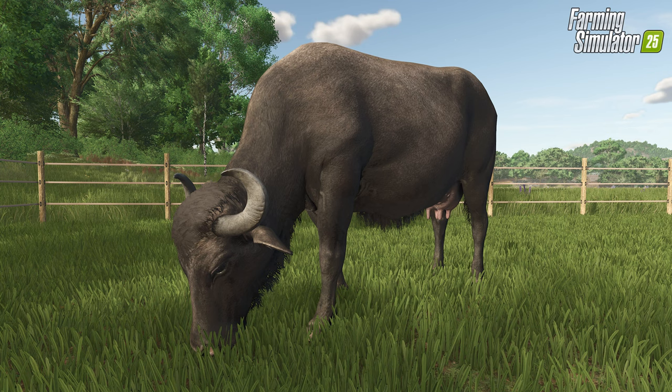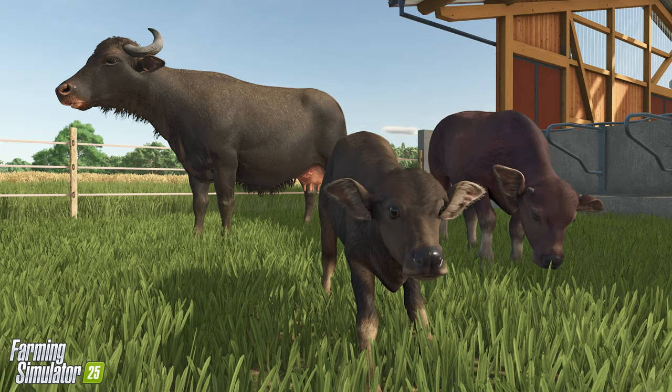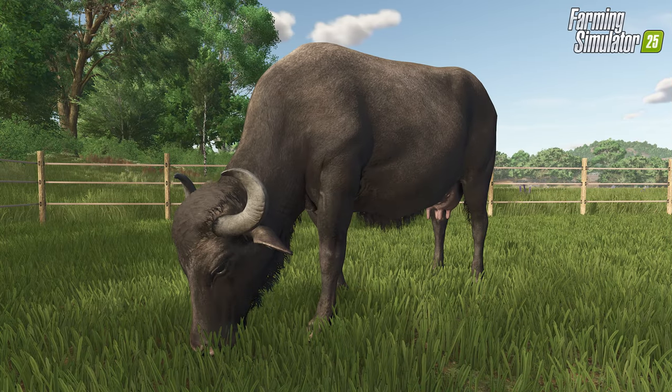Earlier in the blog post there is a section talking about how not only buffalo but other grass-eating animals — and I quote — 'your fields of grass will be cut by grazing livestock.' Could this be some literary license, or would we see something like the graze mod from FS22 as a standard feature? Could this just be visual, with spots of the pasture cut down by grazing sheep, cows, horses, goats, and buffalo? I guess we'll have to wait 10 more weeks to find out.